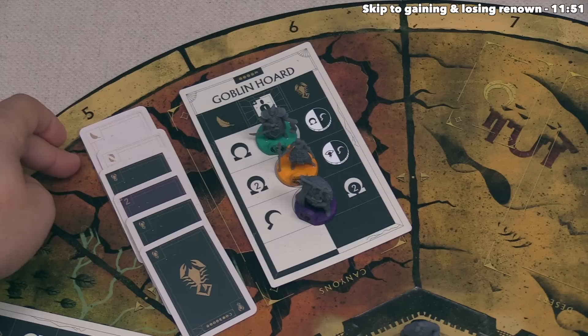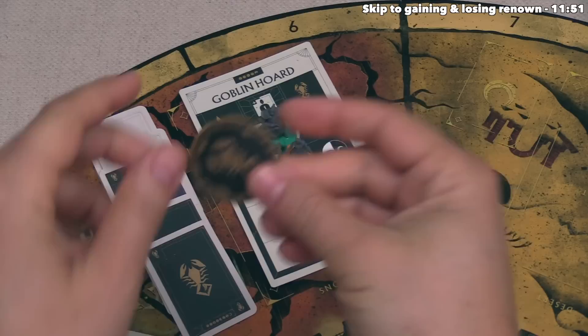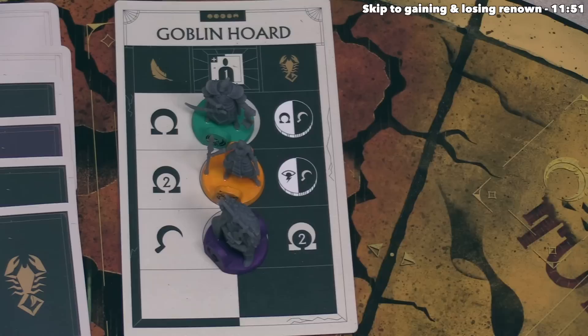We count up scorpions and feathers — three scorpions and three feathers, which means a tie. Whenever a tie happens, we consult the fate coin, which has a scorpion on one side and a feather on the other. The active player flips it, and whatever side shows is added into the pool. In this case it's a scorpion, so there are four scorpions to three feathers, meaning the scorpion side of the goblin horde quest is performed.